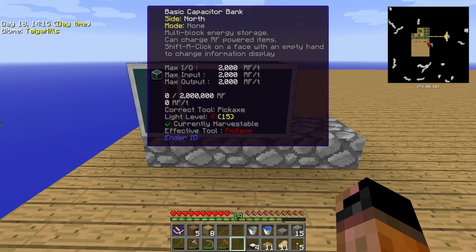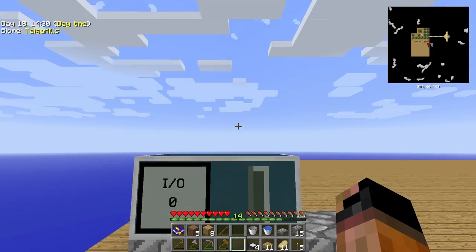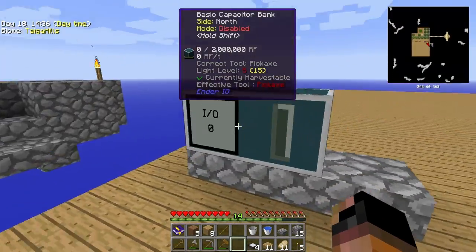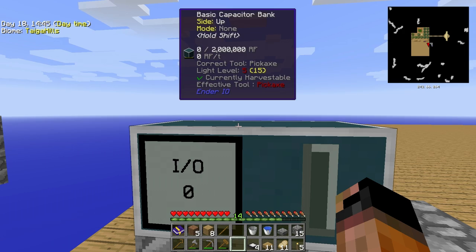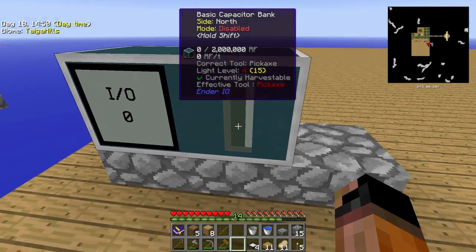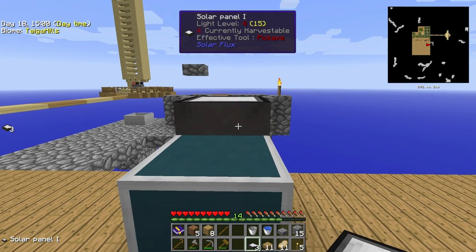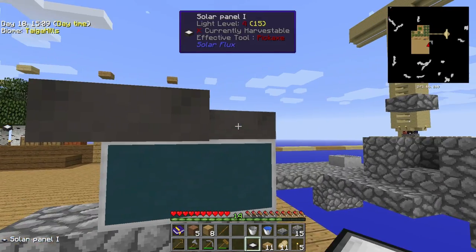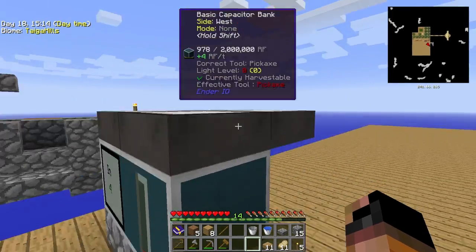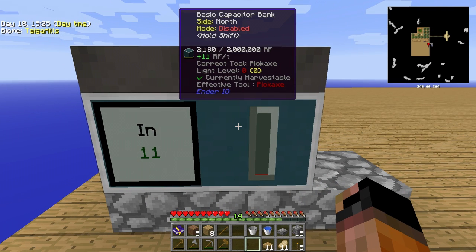The maximum input and output is 2,000 RF per tick — max input, max output, 2,000 of course. And as the tooltip says, shift right click to change on a face to change the information that the capacitor bank is giving you. So this is input output — how much energy it is receiving or sending out. This is just an indicator — a red bar will fill up here when you put energy. Let's put the solar panel above the capacitor bank, and as you can see it's already starting to store energy. It's very clever because you can put them next to each other — those two don't need to be connected separately with the capacitor bank, because they're already connected.